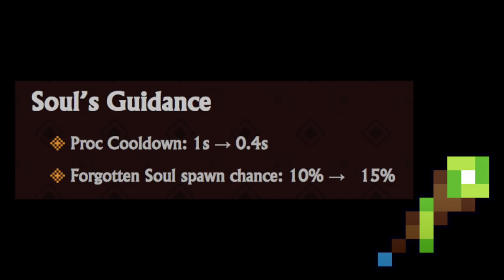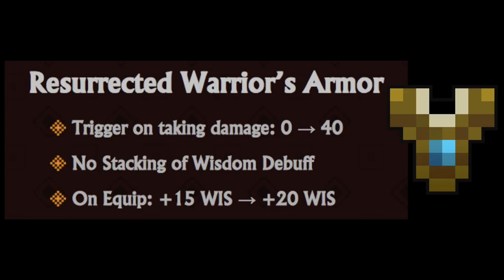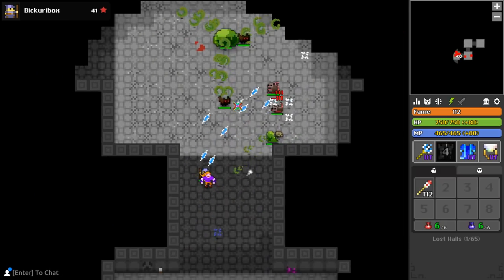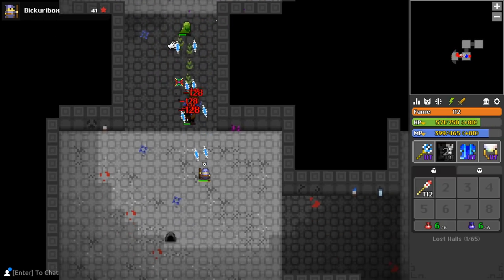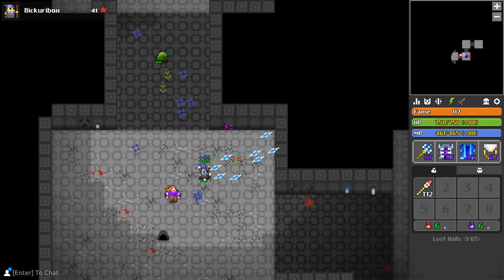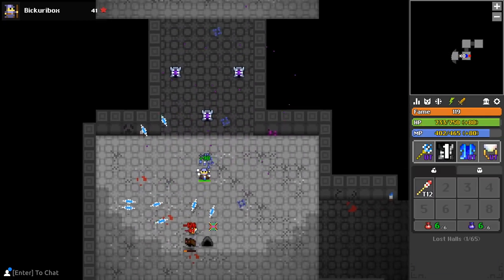Soul's Guidance proc cooldown went down to 0.4 seconds, and the spawn chance up to 15%. Plague Poison now gives 4 attack and 4 WIS, and throw time is down a tiny bit. Rezu no longer has a stacking wisdom debuff, and you have to take 40 damage for it to even trigger - they also beefed up the wisdom bonus to 20. Staff of Esben had its amplitude decreased by a fair amount; rate of fire also went up, damage decreased a tiny bit, but DPS is effectively the same - the main point was to make the weapon easier to use.